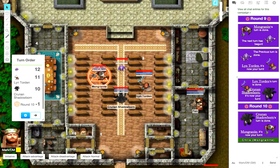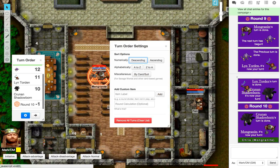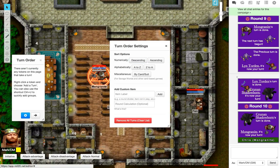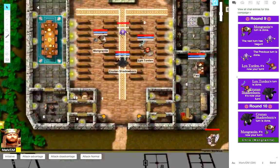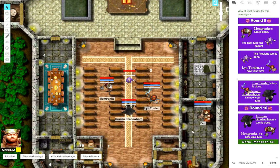Once you're done with combat, keep the turn order up, click the gear icon, and you can remove all turns and clear the list. You'll also have to remember to close it, and that takes the token back up to the upper left corner of your map. That's it — that's the Group Initiative API. It's a very nice API and I hope you find that it works well for you.